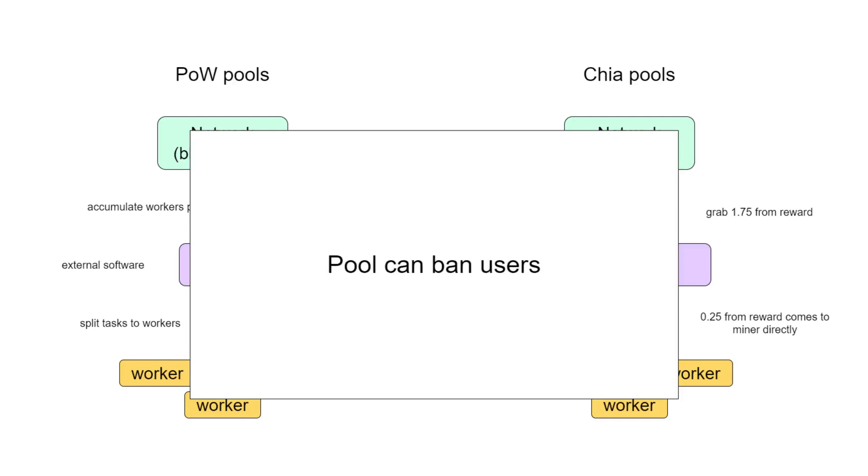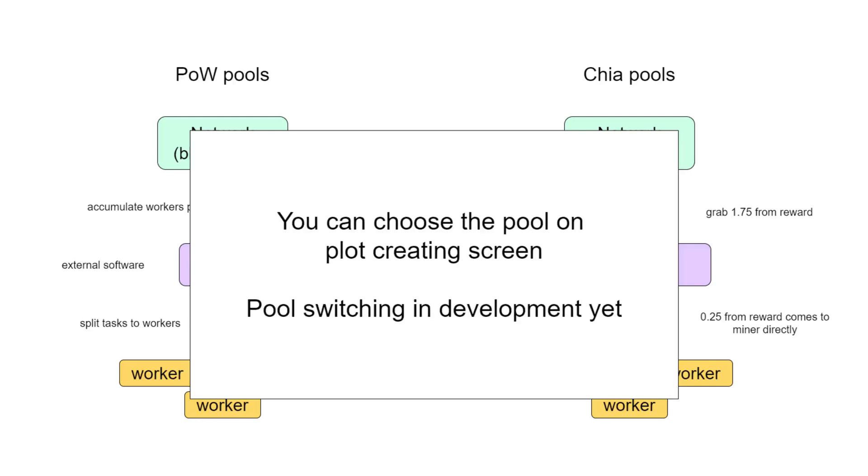Pools can ban users — though a pool cannot forbid a user from farming, it can stop paying rewards to that specific user. You will be able to choose your pool on the plot creation screen; this is optional, and if you don't want to, you can farm solo. The mechanism for switching plots between pools is still not ready, but it definitely will be, so you will be able to easily switch between pools.